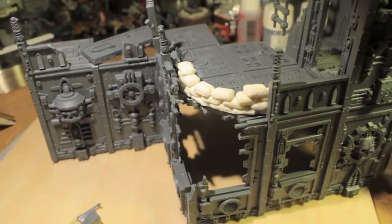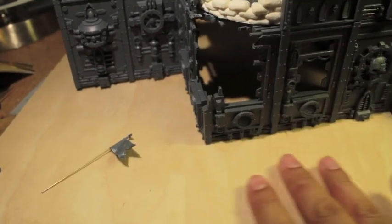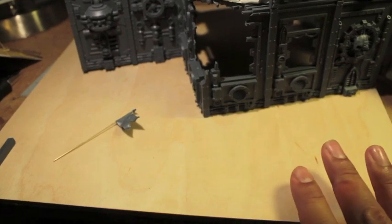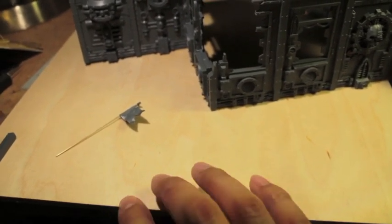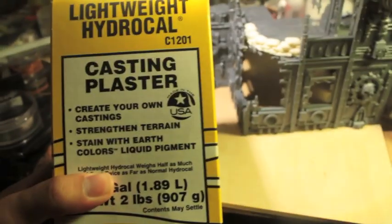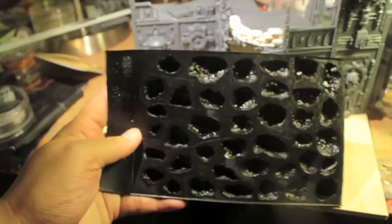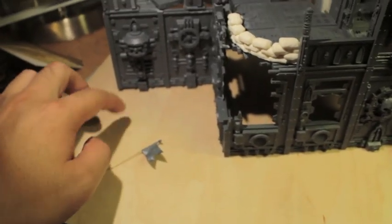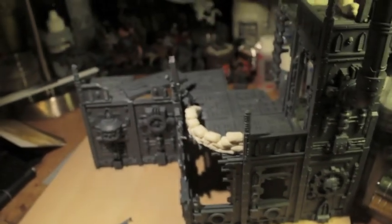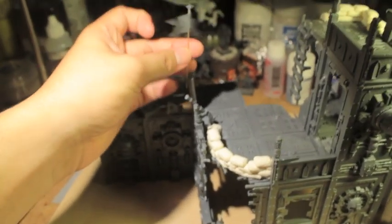You might have seen from different videos on the Death Korps of Krieg that they have minefield markings, so I might decorate some minefields in front. The goal is to make this look like an Imperial sector street — a roadway, maybe street signs, or just rubble. To help with the rubble I've got this Woodland Scenics lightweight Hydrocal casting plaster, which is going to go into these Woodland Scenics rock mold trays. I'm gonna mix those up, pop out some rocks, paint the base, glue some gravel and ballast, and make it look like a street. I've got a couple days left before the competition ends at the end of the month.